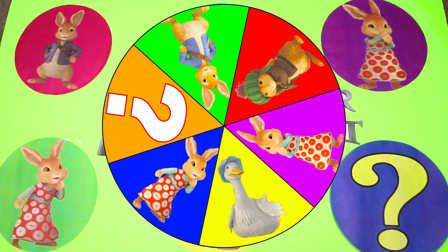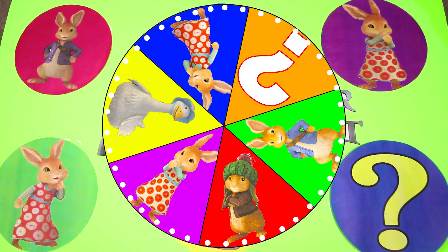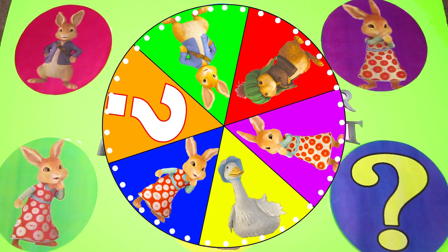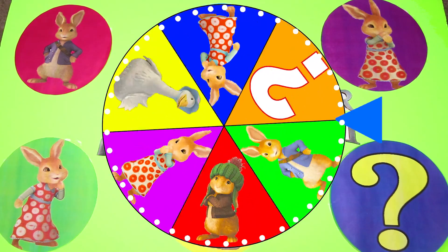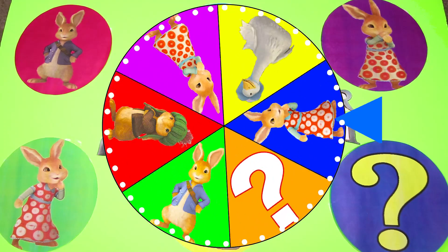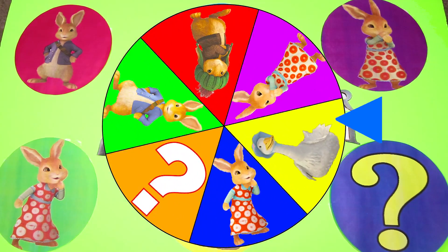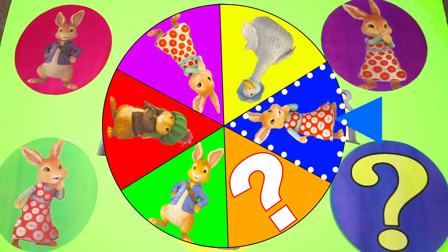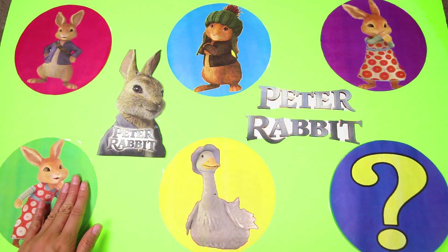Are you ready to spin the wheel and find all the surprises hidden under our friends from Peter Rabbit? Let's go! The Peter Rabbit wheel is so colorful! I wonder who is going to be the first Peter Rabbit character it lands on...and it's Flopsy! Awesome! Flopsy is one of Peter Rabbit's older sisters who always has to make sure Peter is not causing trouble.